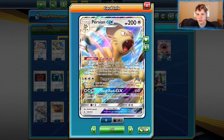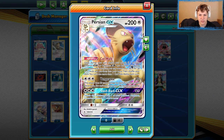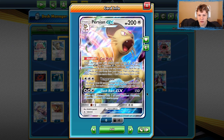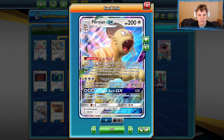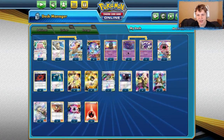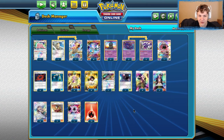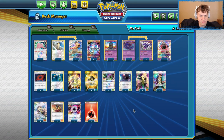I do really like the 1-1 Persian tech, and as far as I know, that's coming to us directly from Zach Lesage himself. Big shout-out to him on coming up with the Persian — it seems super cool in this deck, super interesting. I definitely want to try it out. So that's what we're going to be playing with today: the Blacephalon Naganadel deck with the 1-1 Persian line. We're going to see how it goes — I haven't played a whole ton of games with it.